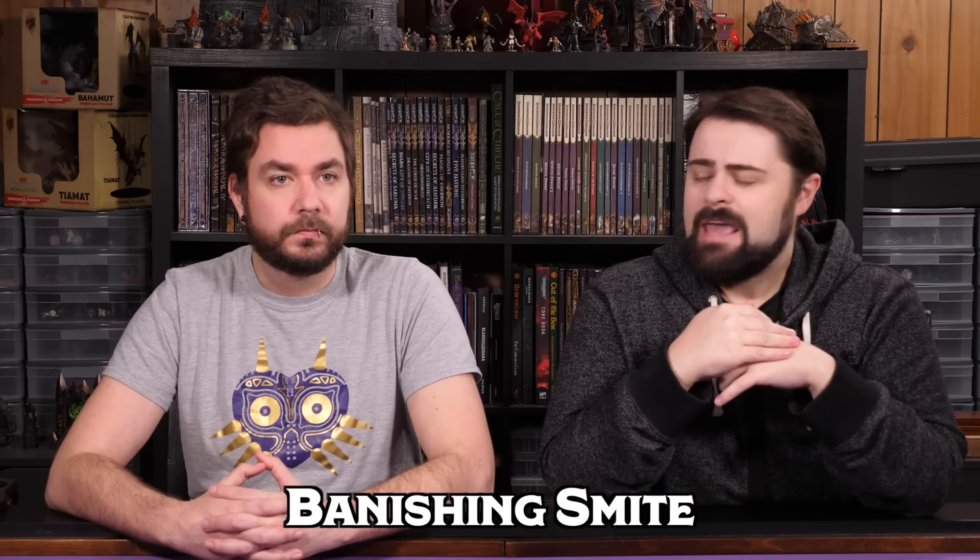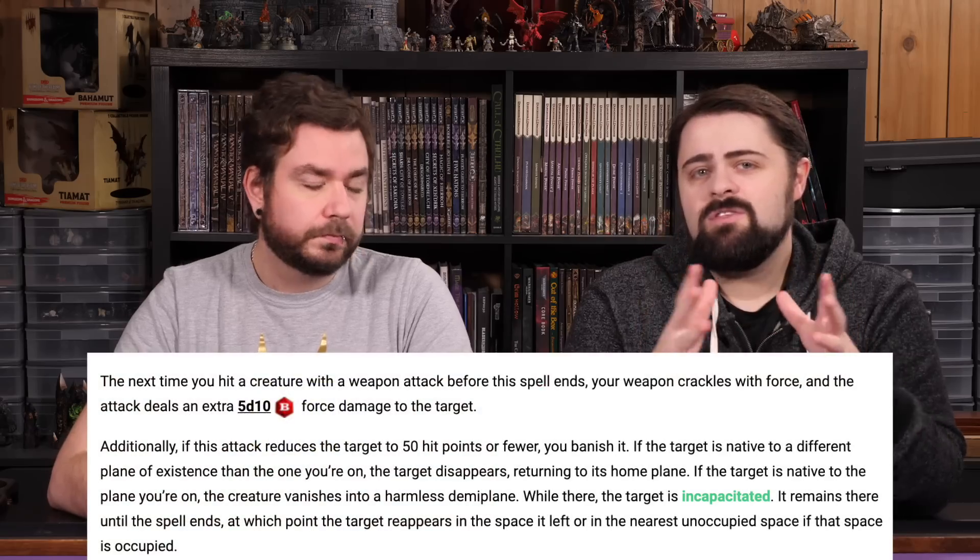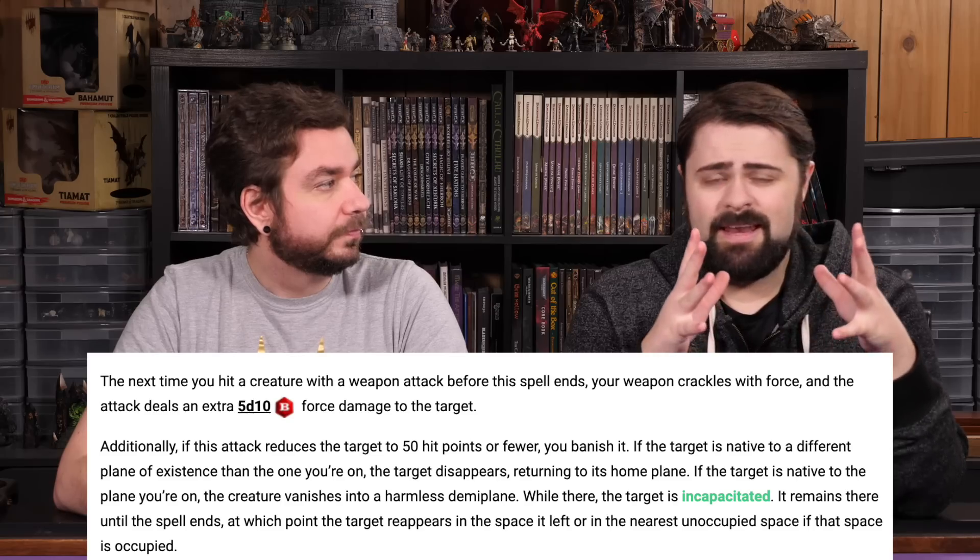If you play Paladins like I do — running headfirst into groups of enemies — getting surrounded with Destructive Wave ready is ideal. If you still want to use 5th-level slots for smiting, there's one excellent option: Banishing Smite. You smite the target for an extra 5d10 force damage, and if you've reduced them to 50 hit points or fewer, they are immediately banished. If they're not native to the plane you're on, they're sent back to their home plane — no saving throw.